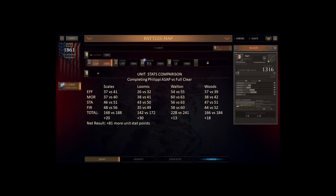Now we're going to start getting into our first camp. I did a full clear of Philippi rather than just rushing to finish quickly, and I want to go over the reason — because for me, with trying to get two-star units, it's all about getting as much experience as I can. Unit efficiency for Scales would have been 37 with a quick finish; full clear gives me 41. Morale goes from 37 to 40, Stamina from 46 to 51, Firearms from 48 to 56 — that's 168 points versus 188 points total, an extra 20 points for Scales alone. Loomis goes up 30, Walton (most experienced) only goes up 13, and Woods (artillery) goes up 18 — a total of 81 more stat points going into the pool.